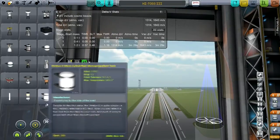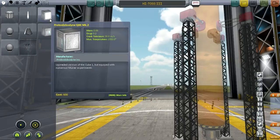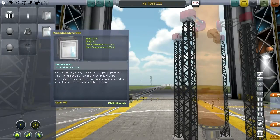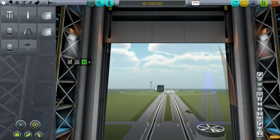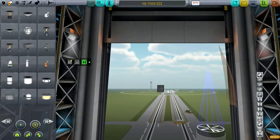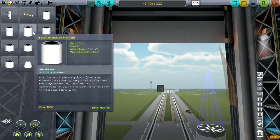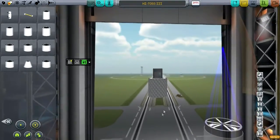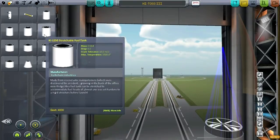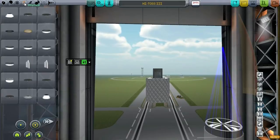I'll press shift and delete, and now we're going to add a dummy payload with a probe core — let's put the one with Mooner experiments just for future purposes. We're going to try to bring this one back down safely and see the G-forces on re-entry as well, so I need a sufficient heat shield.